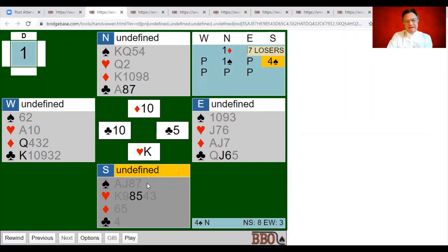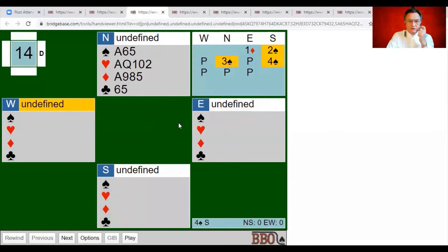One more hand on losing trick count — an area you haven't seen yet: how many losers does partner show when they make a weak jump overcall? One diamond from east, two spades from partner south — that promised, just as with a weak two, seven to eight losers. That's what you play partner to hold. Now how many losers do you have in the north hand?